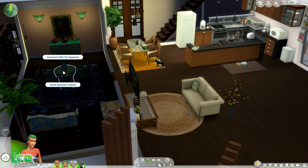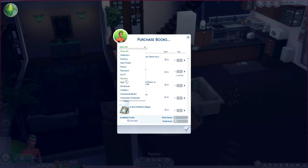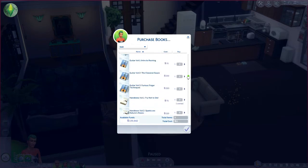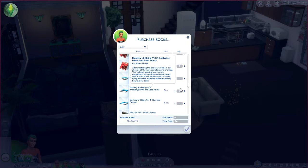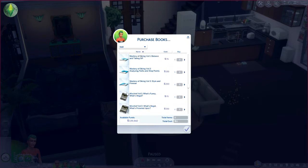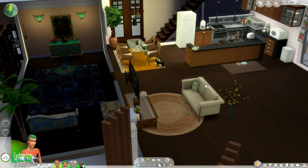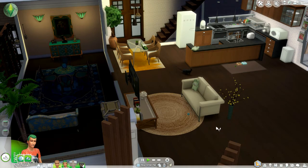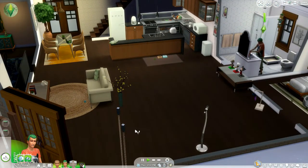What's this? Volatile commune with the dead. Is there a skill book we can buy? We've got skiing, mischief, mixology — dang it, no medium skill book. Hurry up and finish that sink, Melana.